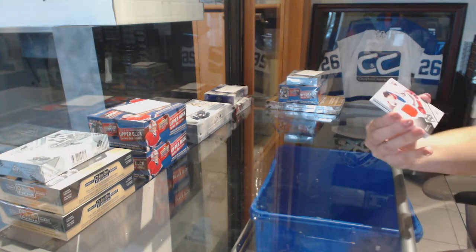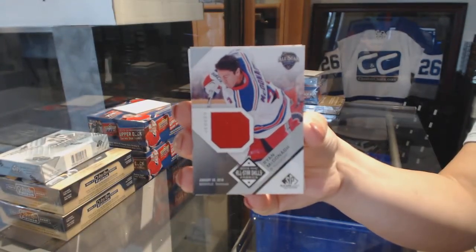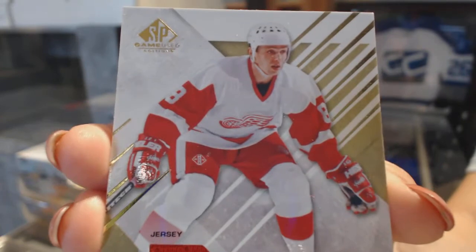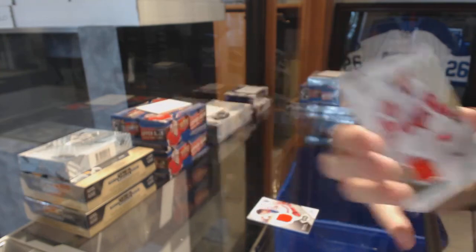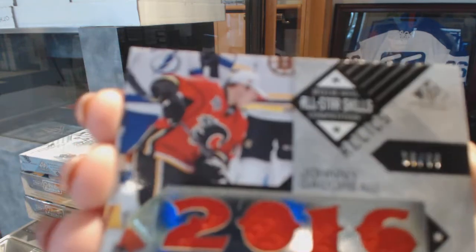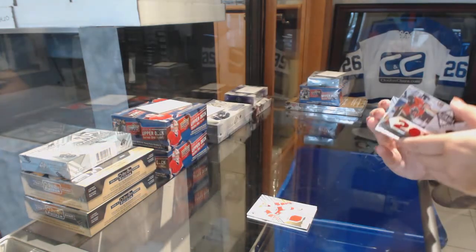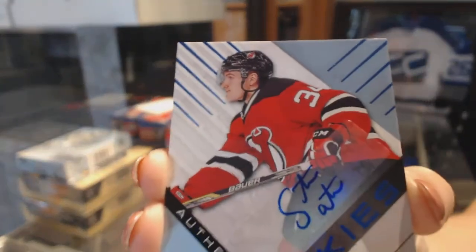We start off with an all-star skills fabrics jersey of Orion McDonough, a jersey of Igor Larianov, all-star skills jersey number 99 Johnny Goudreau, and we've got an authentic rookie Blue Otto of Steven Santini.